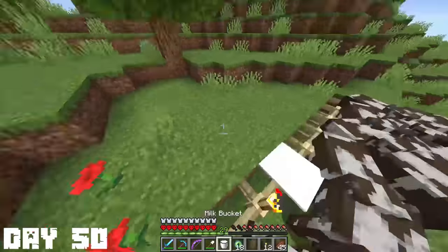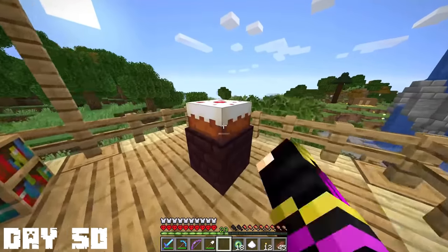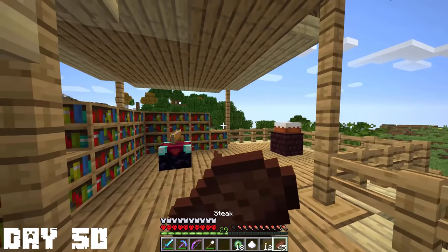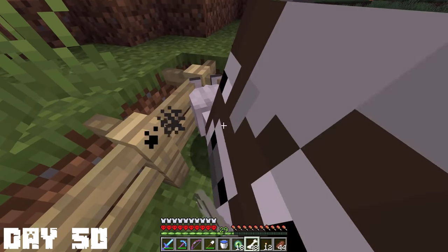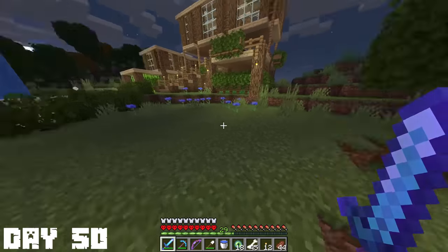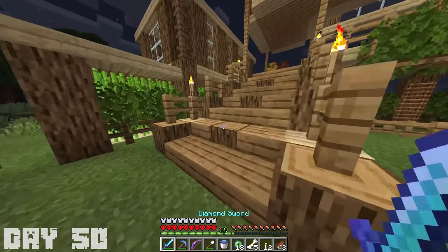It was day 50 and we finally made it to the halfway point of this series. To celebrate I decided to craft up a cake, since I had all the ingredients already, and placed it on the nether brick thing on my second floor. I thought it'd give you an achievement when you ate it but I guess it doesn't. We made it to day 50 finally! I also realized I had so many bones and there was a wolf inside my cow pen, so I decided to tame it. Now we have our own pet dog. That pretty much wraps it up for this video — I hope you guys enjoyed it. The support on the last episode has been insane so I knew I had to get this video out as soon as possible. Thanks for watching and I'll see you guys next time.